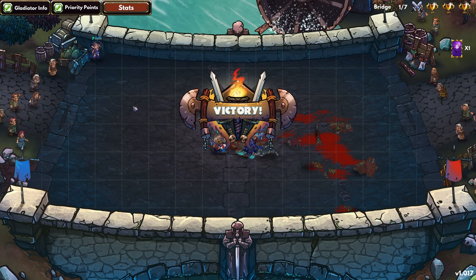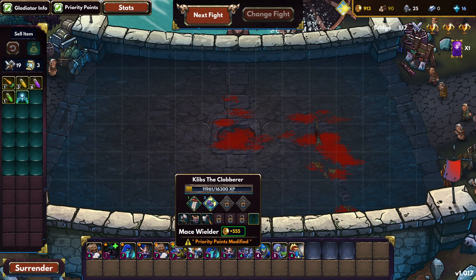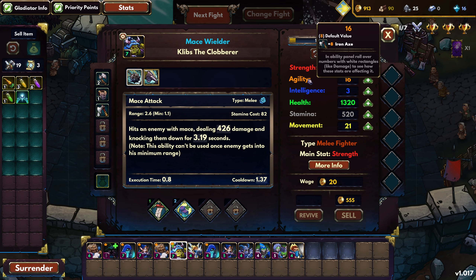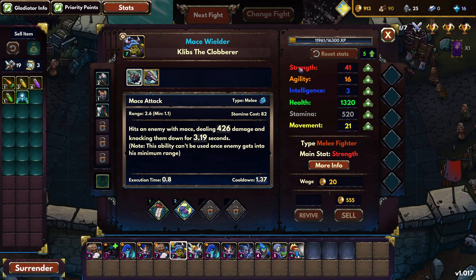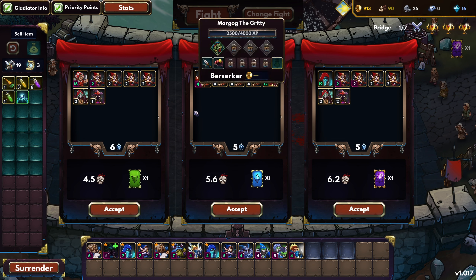Did somebody die? I didn't quite catch it. Nobody died — we even leveled up. Okay, so now we have 25% for the highest tier reward, 25% chance. Let's get some strength, some health, some stamina. Strength and health again. All right, that's level 7, nobody else leveled up right now.